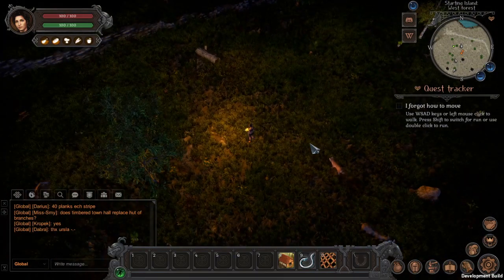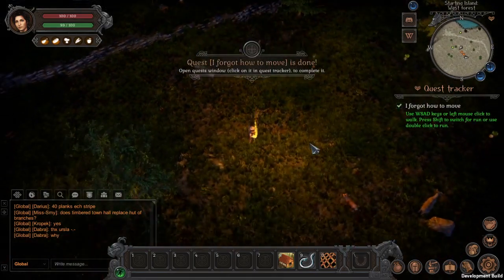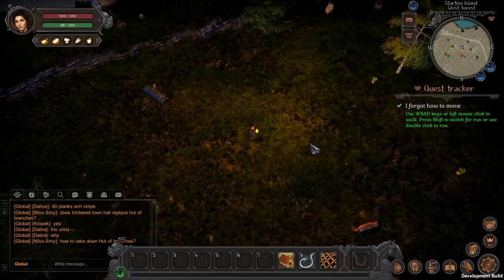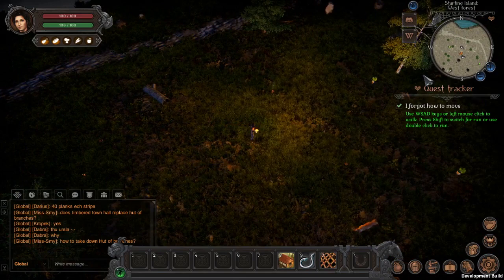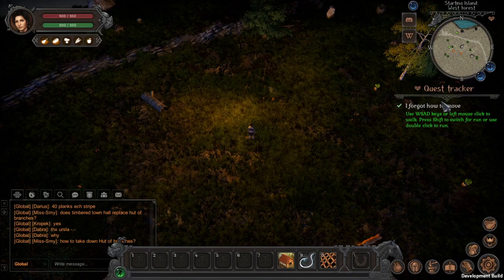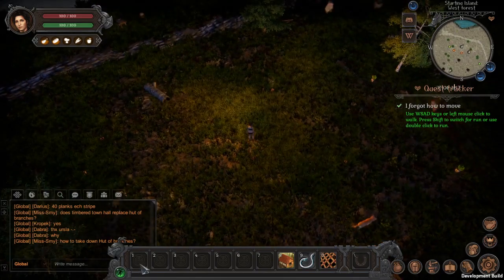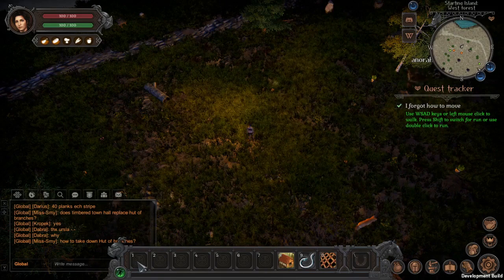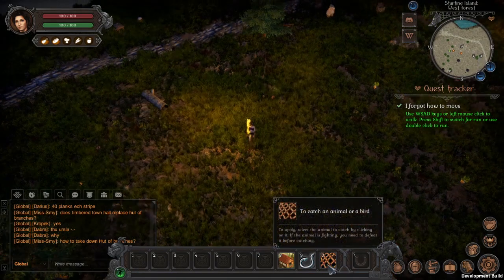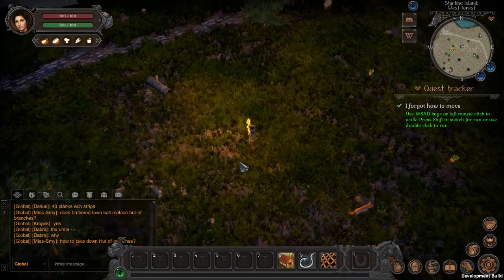Let me start moving a little bit. Movement in this game is WASD. Looking at the user interface: in the upper right corner we have a minimap/radar, and there's a quest tracker. In the lower part of the screen, we can register items — slots one through nine and zero — for skills and items. So far this is looking interesting.